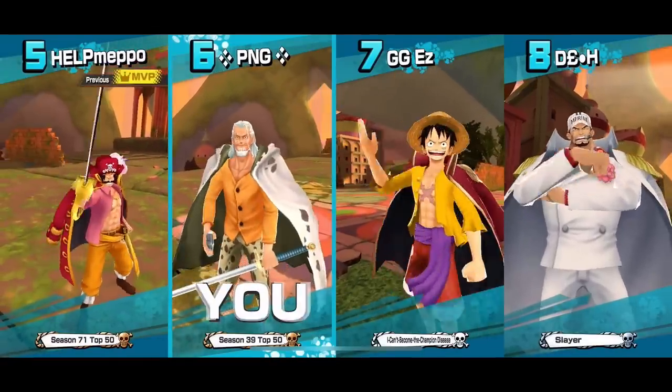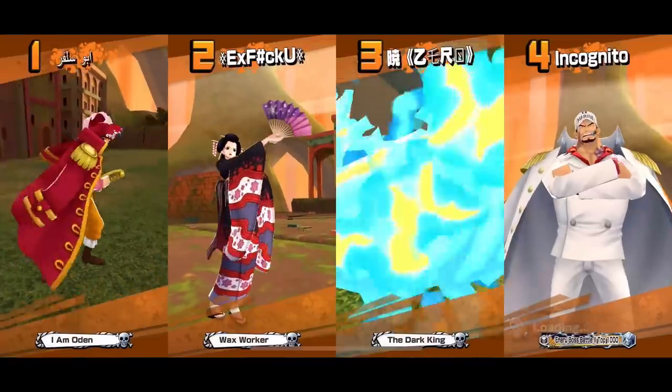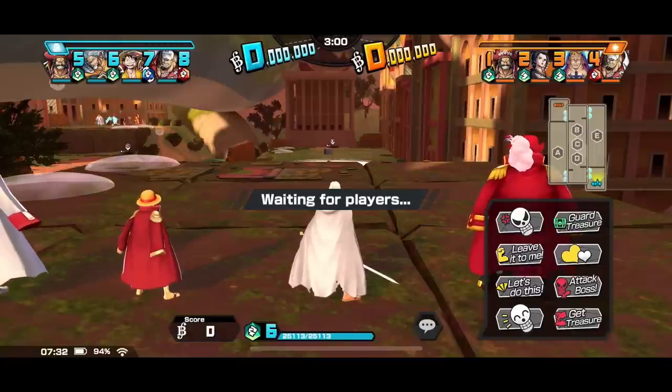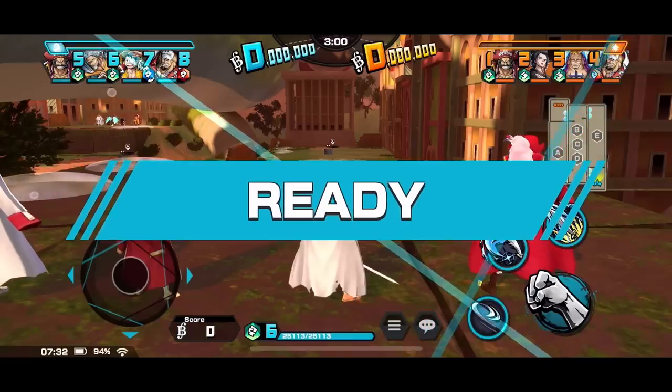Let's see if I can get a decent match out of this one. Player 5 — I've been joining and fighting this person quite a lot, they're a very good player. New team: we've got Regia, Urouge, Marco, and Akainu — three green units and a red. We've got very decent units and I'm the one that's non-meta. Let's go.